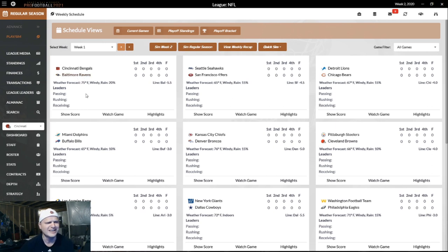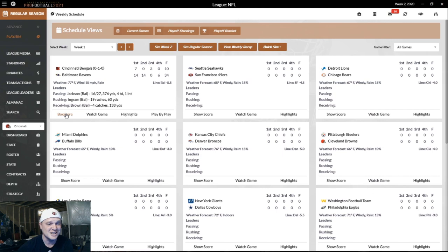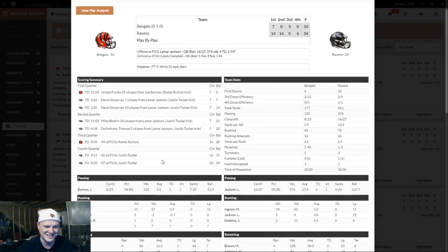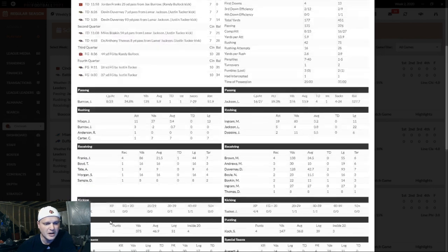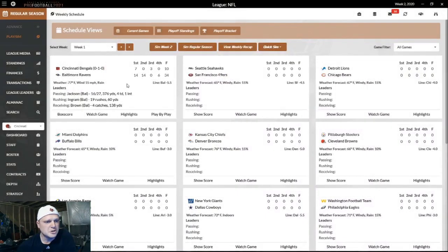Let's see how we do in week one against the Baltimore Ravens and Lamar Jackson. With my heart I'd want the Ravens to win, but this is my stream and I'm supposed to be a Bengal right now. We got smoked. Look at Lamar — 376 yards, four touchdowns. We started off right — Burrow to Franks, went up 7-0, and that was the end of our touchdowns. Burrow went 8-for-23, that's brutal. You're taking a rookie quarterback and putting him behind this god-awful offensive line.